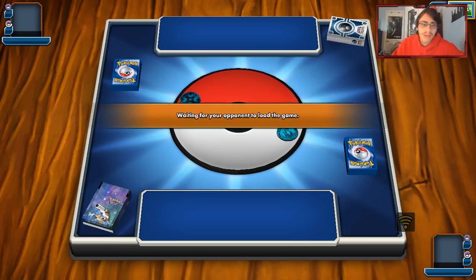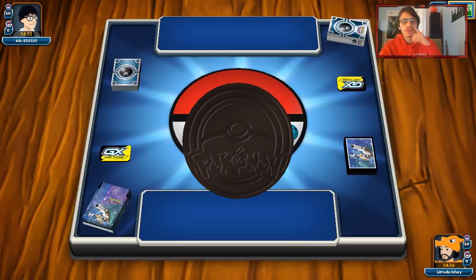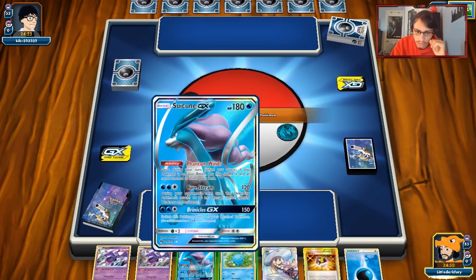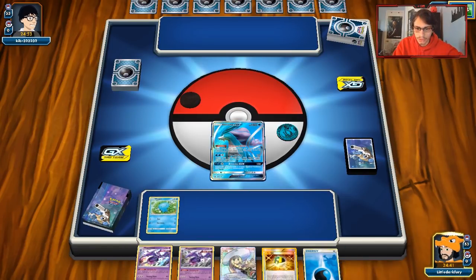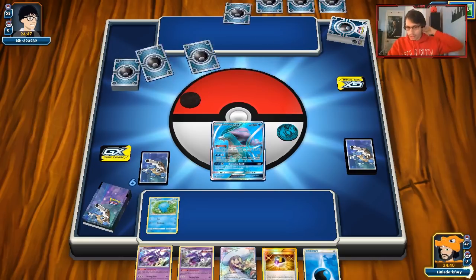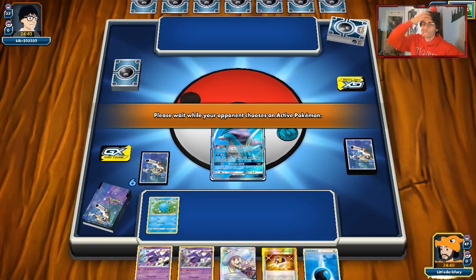First game looks like we're going against Zoroark Lycanroc — I think we can try and beat it, though I don't know how I feel about this matchup. But it's not Zoroark Lycanroc — it's actually Tyranitar GX. We win the coin flip, which is good. We don't really have a good way to one-shot Zoroark other than Gyarados, so I guess we have to try and get Gyarados into play. We start with Suicune and Wooper — not the worst hand.